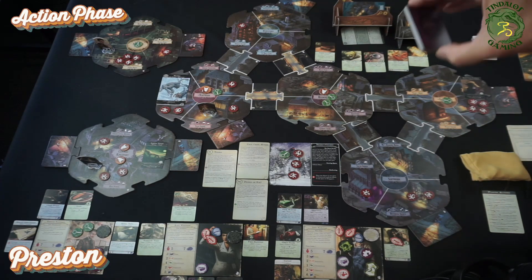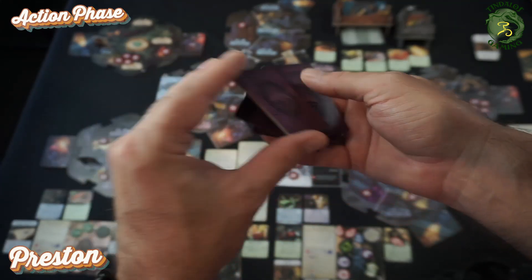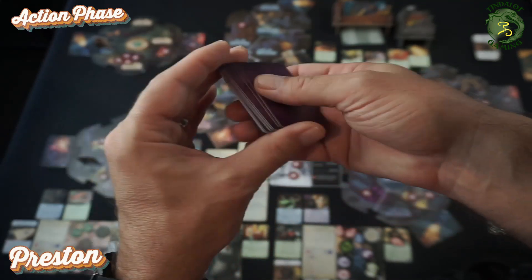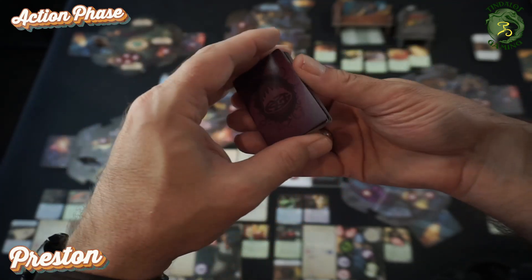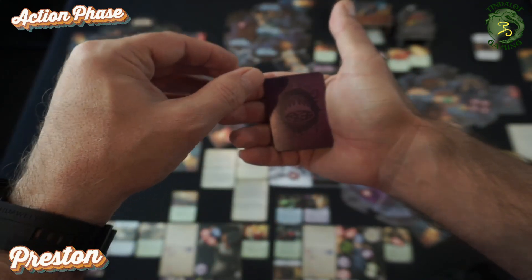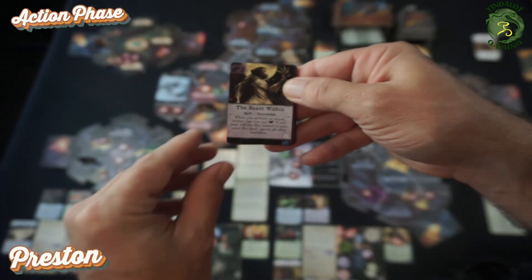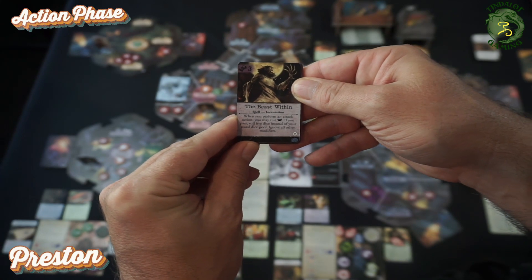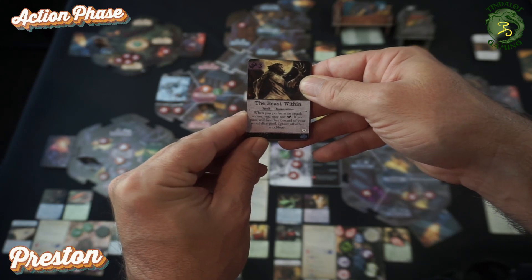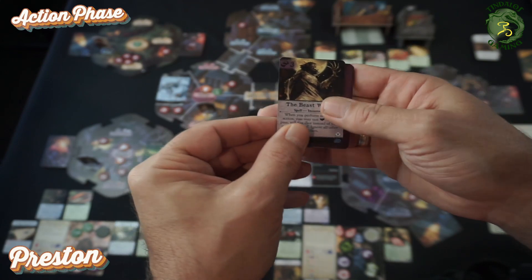We get it naturally — a five and a six, which is two successes. We kill the high priest! He doesn't give us a remnant, so he goes to the front of the deck, but he does give Preston a spell. After shuffling, Preston gets the Beast Within: when you perform an attack action, you may test law — if you pass, roll five dice instead of your usual pool and ignore all other modifiers. That's cool!